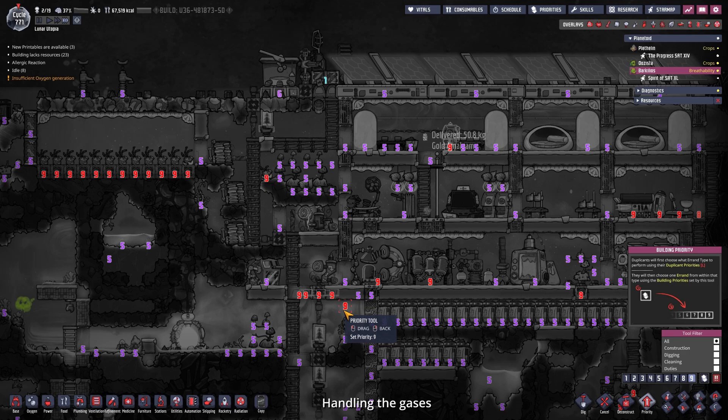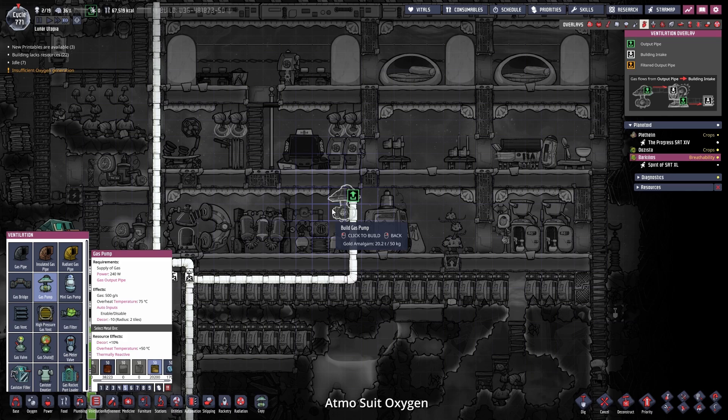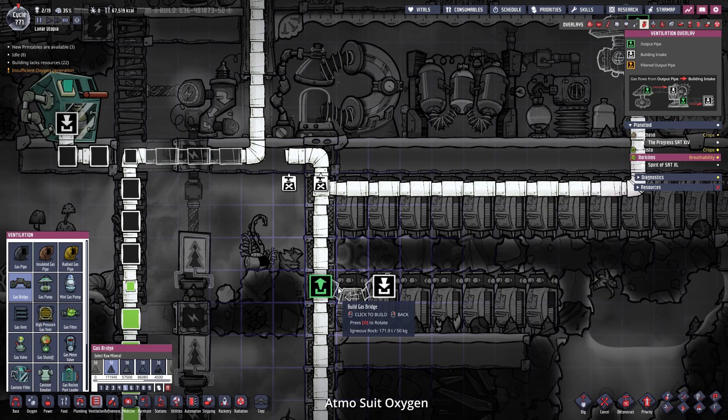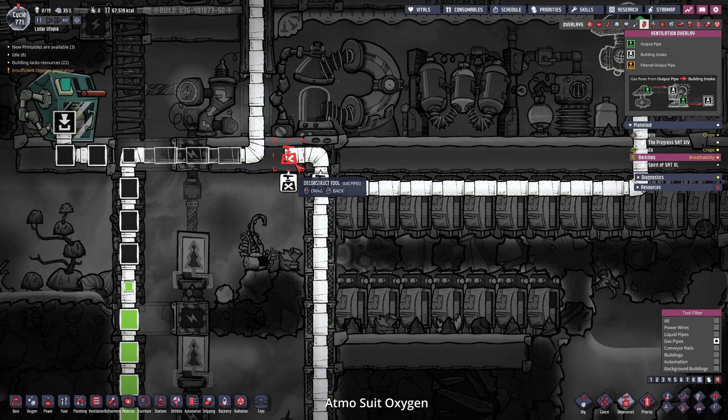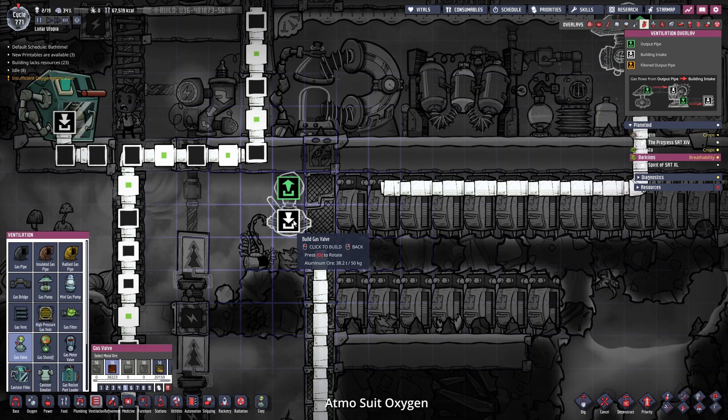We can cut this right here and build this with higher priority. This pipe here is going to fill our suits with fresh oxygen, so we need another pump. Then I need a mechanical filter so only the oxygen will get transported down. By now you should know how the mechanical filters work. Let's place down a gas valve made out of any material. Then we need to check the flow direction - this should be from green to white, counter-flowing against the pump.